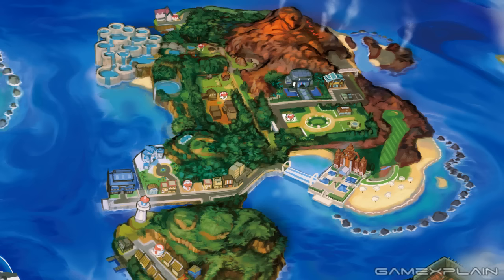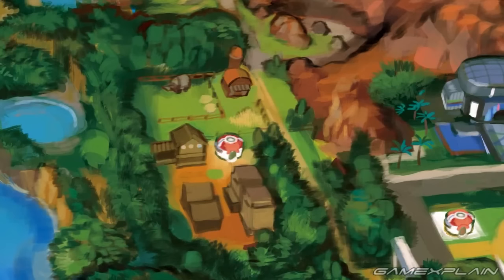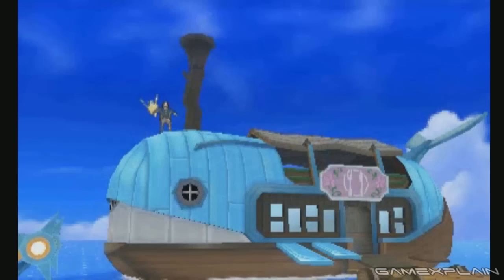We actually see another new place on Akala Island. It turns out that the group of buildings south of the farm is a small town. They're modeled after the American Old West, and in the street we see a Miltank and a Snubbull. The nearby milk can on the left side likely indicates that this general area is where Moo Moo Milk will be able to be purchased. There doesn't seem to be anyone of note here though, as the man next to the Miltank seems to be a normal NPC.